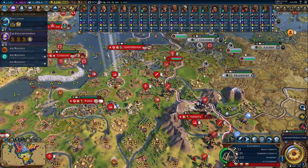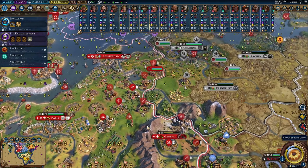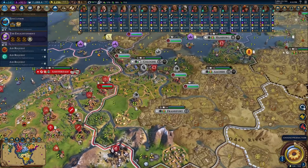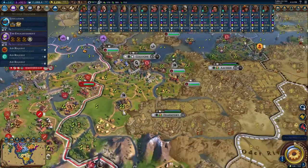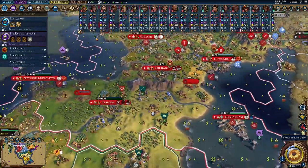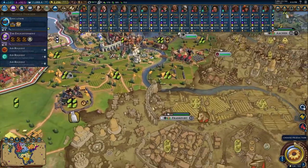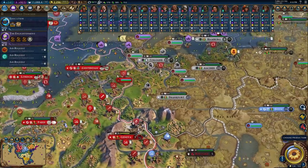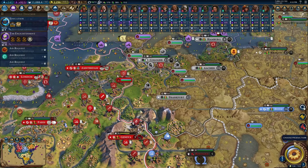We have our catapults pretty much close enough to do stuff. We'd like to avoid Cologne, so we can't position them right here — we really only have these two at a time. We almost need to wait until we get bombards — with a 64 defensive strength, it's significantly stronger than some of the other cities we've gone against. It'll do some damage, we'll have to wear it down.